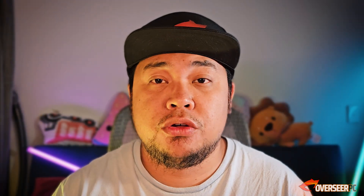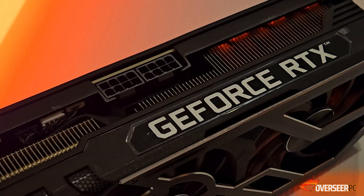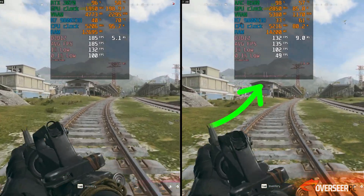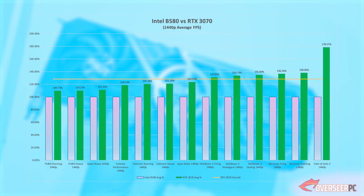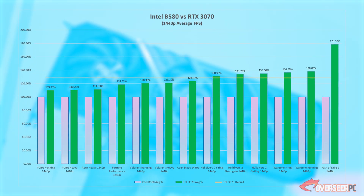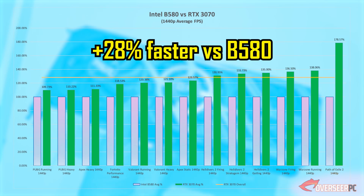In previous videos you guys really liked summary charts. Even though these charts don't really show the big picture — since you need to know when stutters occur and how critical they are for live service games — here's the average FPS difference between the two cards. The RTX 3070 is about 28% better compared to the B580.